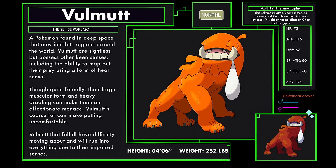A Pokemon found in deep space that now inhabits regions around the world. Vol Mutt are sightless, but possess other keen senses, including the ability to map out their prey using a form of heat sense. Though quite friendly, their large muscular form and heavy drooling can make them an affectionate menace. Vol Mutt's coarse fur can make petting uncomfortable. Vol Mutt that fall ill have difficulty moving about and will run into everything due to their impaired senses. Vol Mutt has a new ability called Furmography, where this Pokemon's attacks have increased accuracy and can't have their accuracy lowered. This ability has no effect on Ghost and Ice types, however.